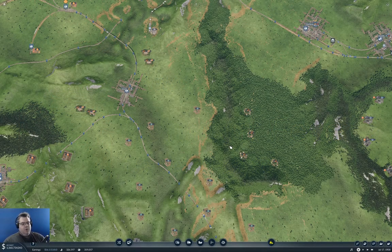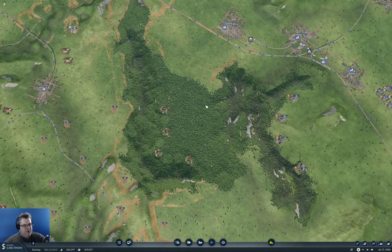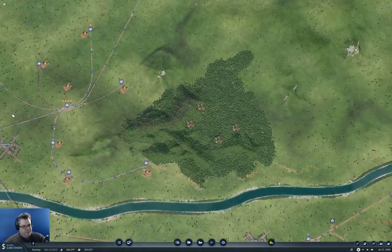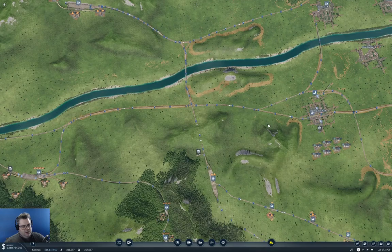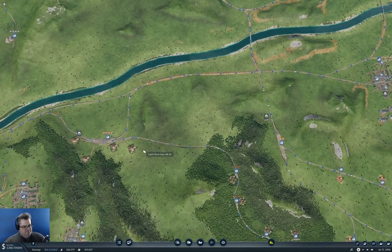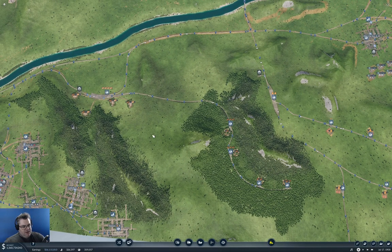Hello, everyone. We're back with Transport Fever 2 on the Longland map. As I suspected I would do last time, we are going to be looking at collecting these forest products here and sending them over to the sawmills. And then ultimately connecting between these sawmills and the sawmill over here.